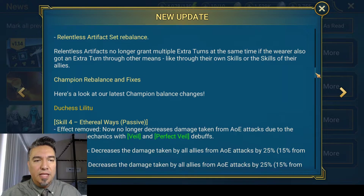Okay, and now this is the thing that bums me out the most: the Relentless Artifacts Set Rebalance. Relentless Artifacts no longer grant multiple extra turns at the same time if the wearer also got an extra turn through other means — like through their own skills or the skills of their allies. So we're talking Whisper, right? When they have a weakened defense down, they get an extra turn. This is ridiculous. I hate this so much.